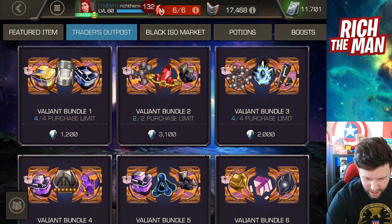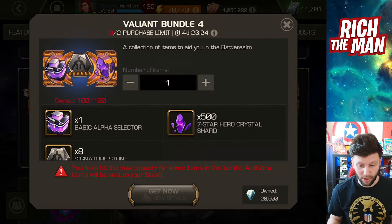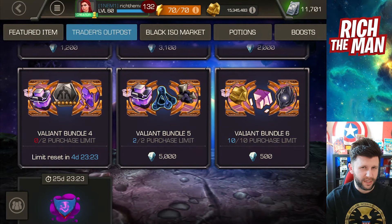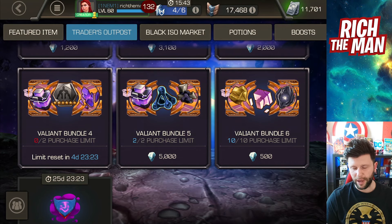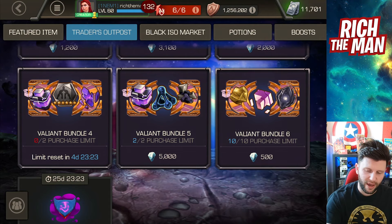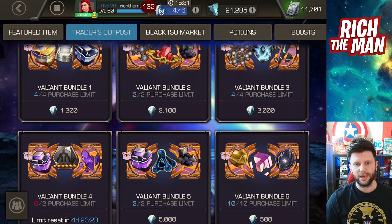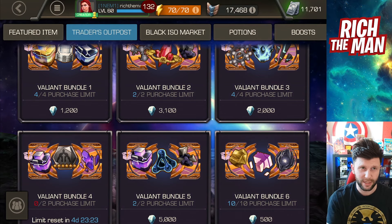Buy the best stuff at your level of progression — for me it's Bundle 4, where I get seven-star shards, basic alphas, and signature stones. Grab what you feel is necessary for you, but make sure to spend it. If you don't spend it in time, you won't be able to buy what you're targeting. Look at buying things here in the Mysterium store first, before going to the Glory Store, Loyalty Store, or other places where currency is at a premium — Mysterium is a free limited currency, so use it.